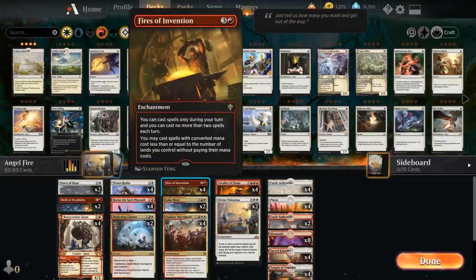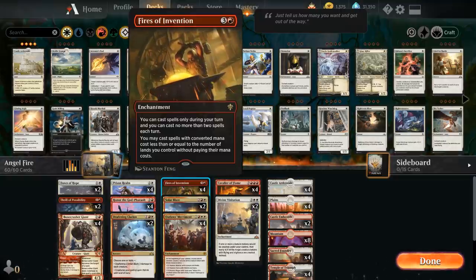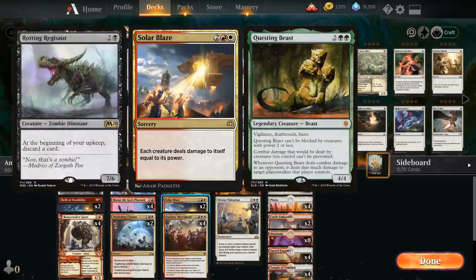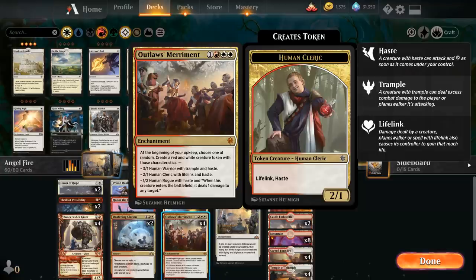At four mana we've got our playset of Fires of Invention — a card we really want early, and later we can discard additional copies to our various discard outlets. We've got an additional sweeper in Solar Blaze, dealing damage to each creature equal to its power. Sometimes that's better than Deafening Clarion if we're facing Questing Beasts or Rotting Regisaurs where three damage isn't enough. We also have the full playset of Outlaws' Merriment, which is great in this deck as a four-mana card we can play the same turn as Fires of Invention.